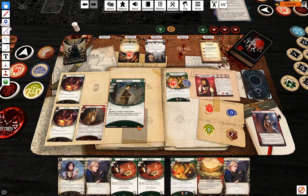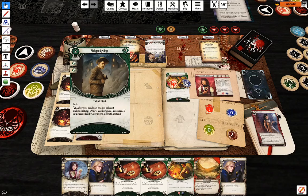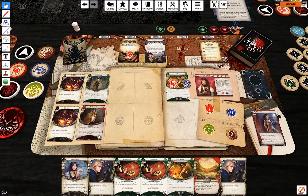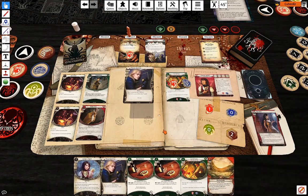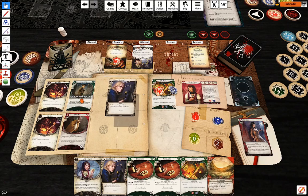First, play Pickpocketing which is fast. Then my first action is going to be evade the maniac — four against one, committing Manual Dexterity. Minus four, so I am up by one, which is good enough.